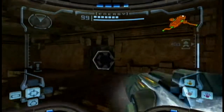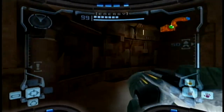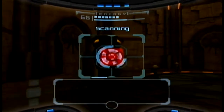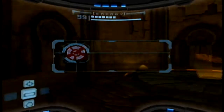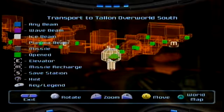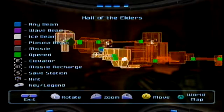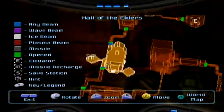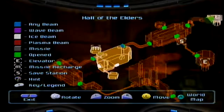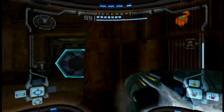So we won't be going back to Talon Overworld East quite yet. Instead, what we'll be doing is going through here and seeing that we have another passageway to Talon Overworld South! So we have multiple different passageways out of here. Now we could go back to this room — is there a Missile Recharge Station that I missed? Actually, I think I do want to go back to this room, back to the Hall of the Elders, because there's multiple things in there that I'd like to show off.